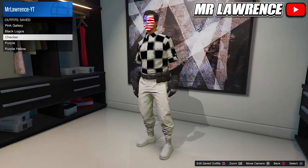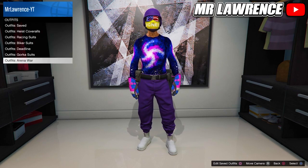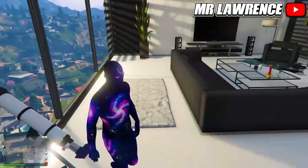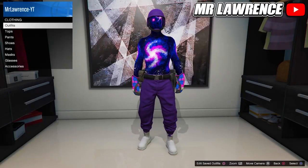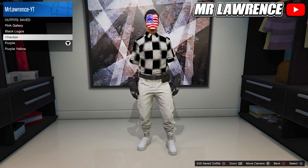People always ask me how I get the galaxy mask, so I will show it right now. You can go to the outfits section over at the clothing store, then to arena war outfits, bodysuits and purchase the blue galaxy bodysuit. Now go to any telescope, run up to it and spam right on the d-pad. Equip your purple galaxy outfit and walk away. It will now merge together and you can save it again. You can do this for all 4 outfits - you can add helmets, masks and glasses and then do the telescope glitch to merge everything together.